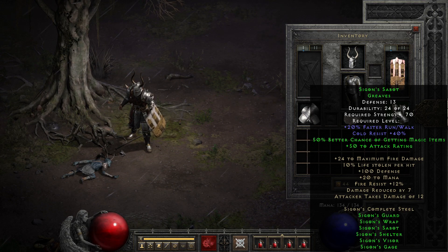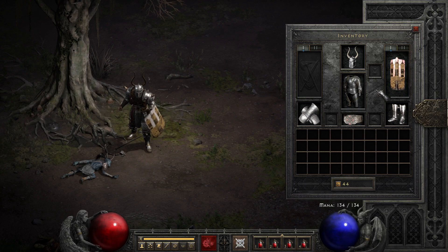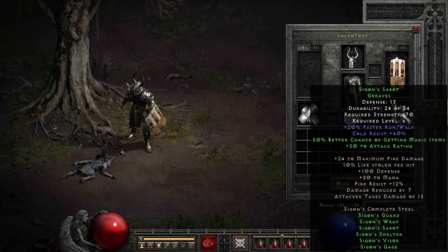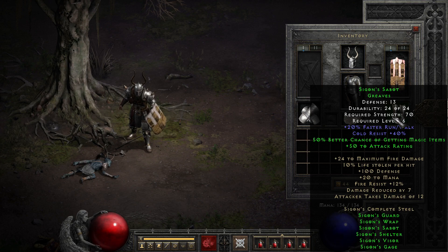Saigon's Guard, the shield, is the only part of the set without any partial set bonuses, but it does pack plus all skills and increase block chance — a decent shield for its level. As far as upgrade opportunities in 2.4, the only part I'd really bother upgrading would probably be the boots if I was running a kicker, but I'd only take them to exceptional, and only if I was desperate. A solid set of rare or even unique boots will serve you better, so don't upgrade unless it's the only thing you have going for you.